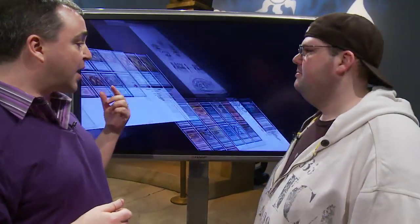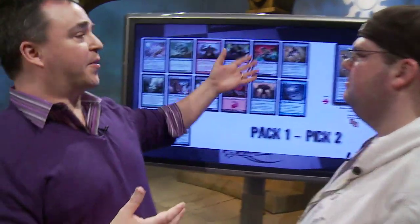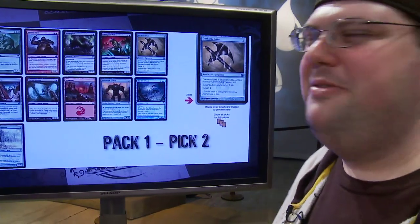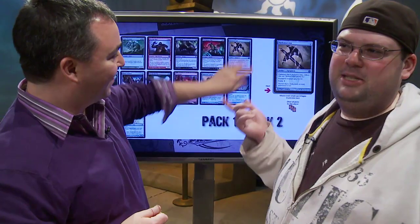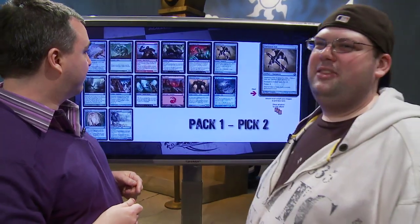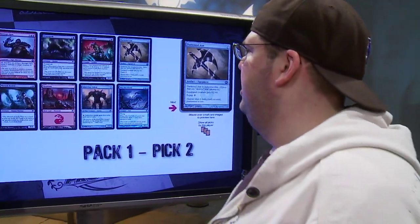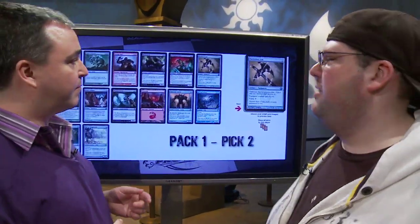So Grasp was the first pick. We go to the next pick and you're thinking about infect — so you must be thinking about Contagious Nym, right? Contagious Nym is a fine card. I think if this was seventh pick and we were in infect, it would definitely be a card I'd be looking to get. But here, the Darksteel Axe is one of the better commons in the set. It really goes well with the infect strategy, the metalcraft strategy, and even if your deck is just bad and you have a bunch of bad creatures, it makes them a lot better. So Darksteel Axe is a really easy pick for me.